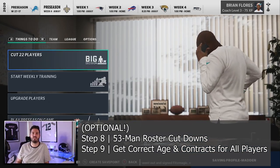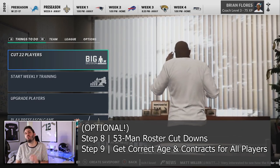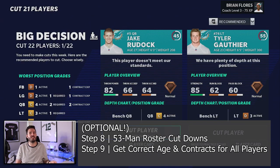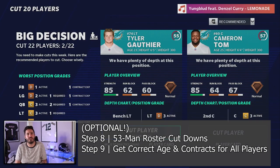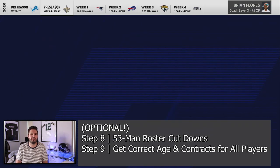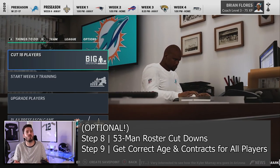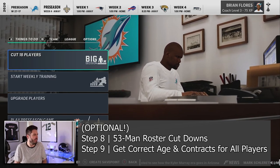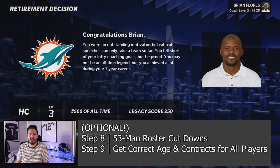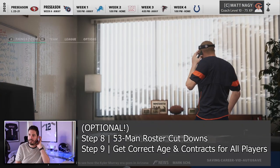Cutting every team down to 53 is pretty straightforward — you can add guys to the practice squad too. This is going to take probably two hours or so depending on how much attention to detail you want to pay. You guys have made cuts in Madden before, and if you're this deep into this video you're a pretty big football fan with a good sense of who not to cut. When you're done with one team, retire that character, move on to making cuts for the next team, and repeat.